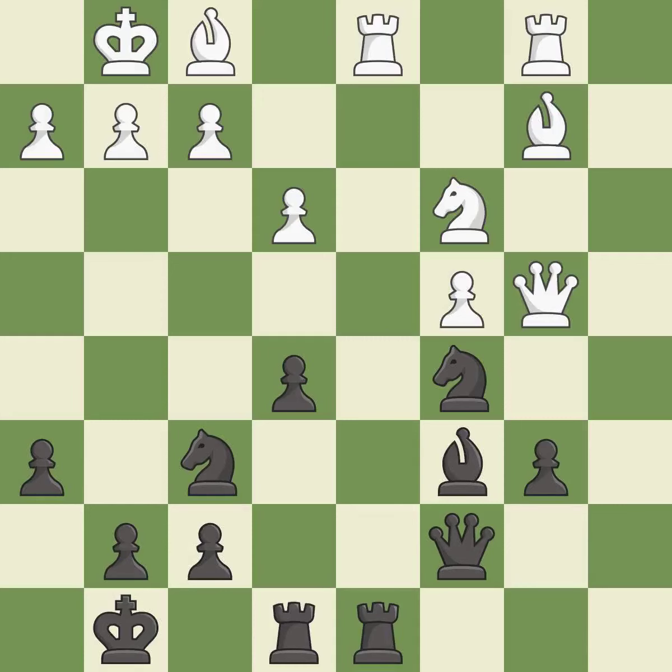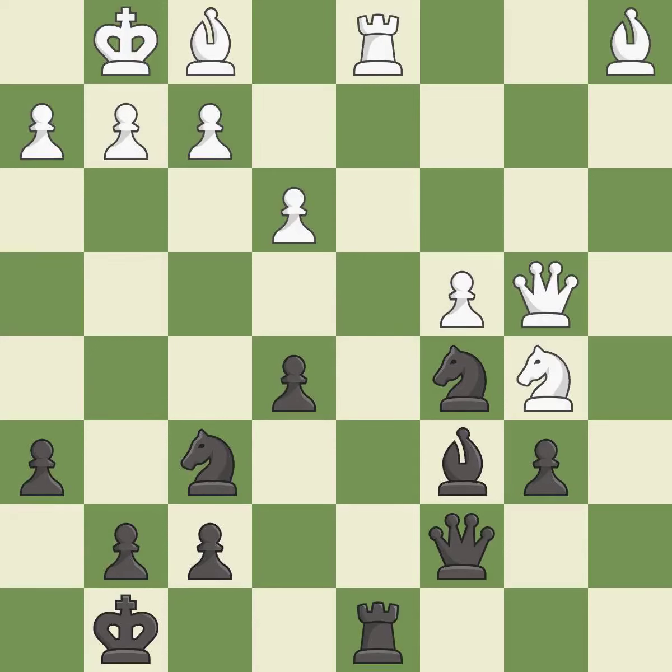This ignores an opportunity to threaten winning a rook — it is an inaccuracy. After all captures, this is an equal trade. This prevents the opponent from being able to win a pawn. This loses material — it is an inaccuracy. This wins material. This removes the attacking knight.